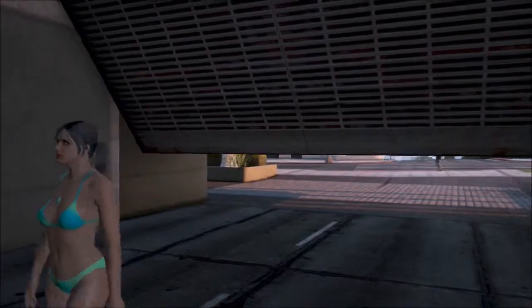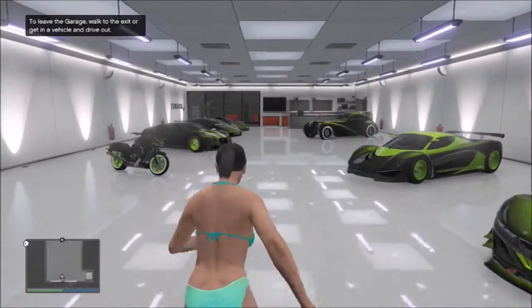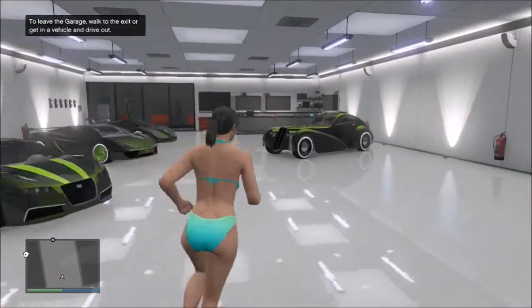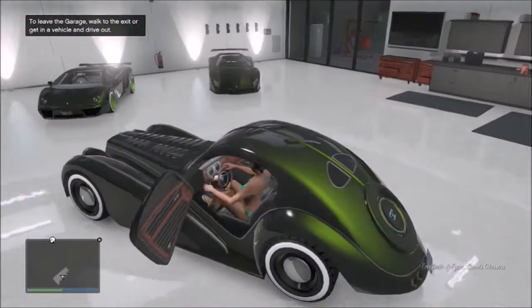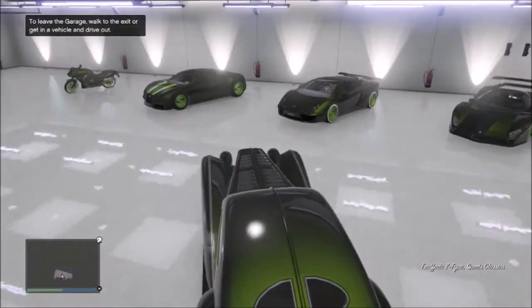Then you're going to want to go back in your garage and grab the car that you want to duplicate. I'm going to duplicate the Z-Type because my friend kind of wanted to drive that around a little bit. So all you got to do is get in it and drive it out. It'll take a minute to drive it out, but once you get out there you're going to park it pretty much next to him.